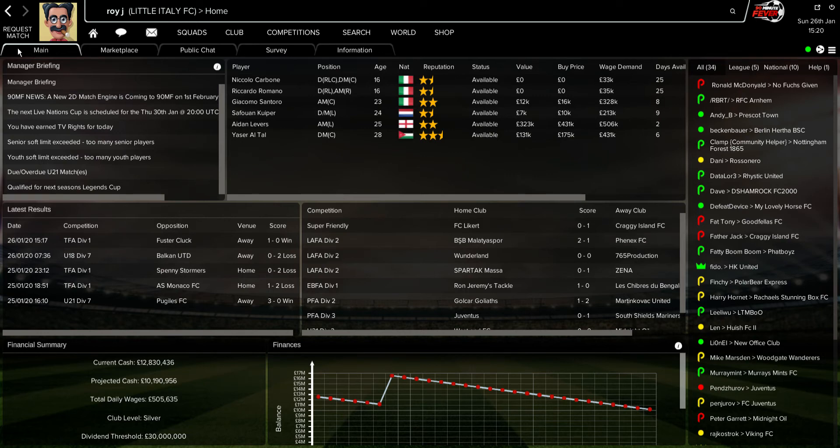Here in the top left hand corner is Request Match — click on that, or right-click on it and you'll see options: Senior Competitive, Super Friendly, Youth Teams, and International.